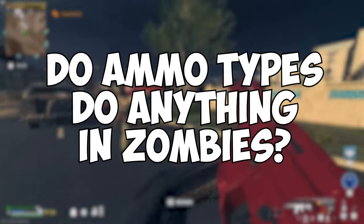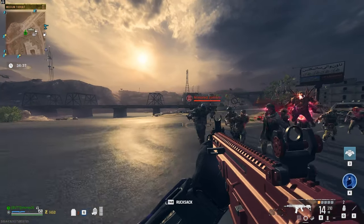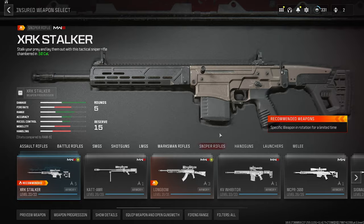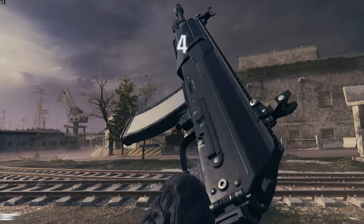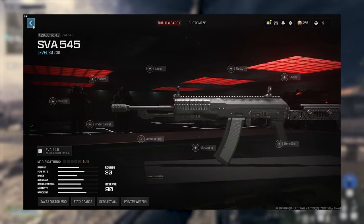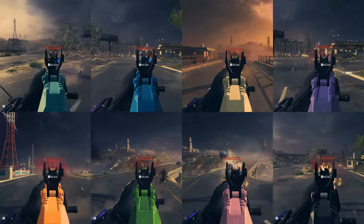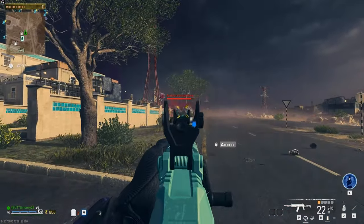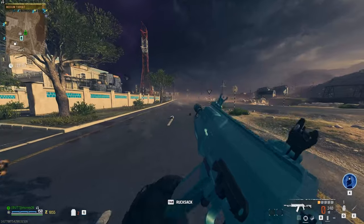Do different ammo types actually do anything in zombies? I've wondered this for a bit, so I decided to hop in and test them out for myself. Since there's eight bullet weapon classes and each have their own unique ammo types, I decided to narrow my focus today on the assault rifles. For each test, I used the same weapon, the SVA 545, with no attachments besides the ammo type being tested, against a fully armored tier 3 zombie. These weapons aren't going to do a whole lot of damage not being pack-a-punched, but it'll do enough for us to see the difference between ammo types.